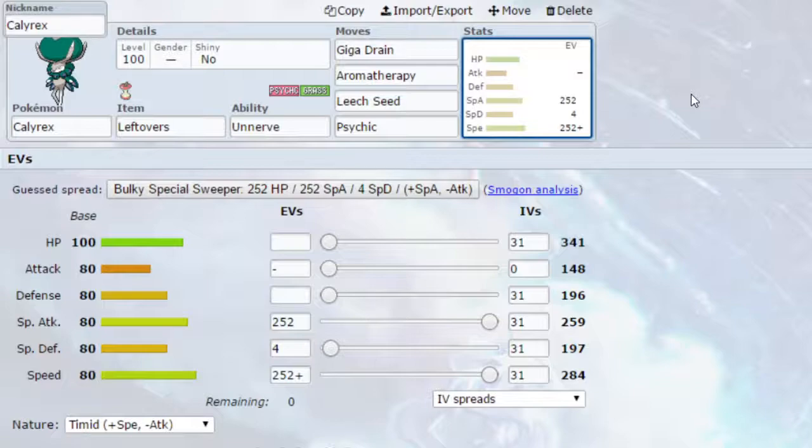We've got Psychic, which is a powerful STAB Psychic type attack. You can go for Psyshock if you want to hit the opponent's Defence rather than Special Defence — that's entirely your choice. For EVs, Max Special Attack and Max Speed with a Timid Nature, so more Speed, less Attack. You could go Max HP and Max Special Attack with a Modest nature, or Max HP and Max Special Defence with a Calm nature. It's entirely up to you how you decide to play this — you don't have to go for Special Sweeping or Bulky Sweeping.